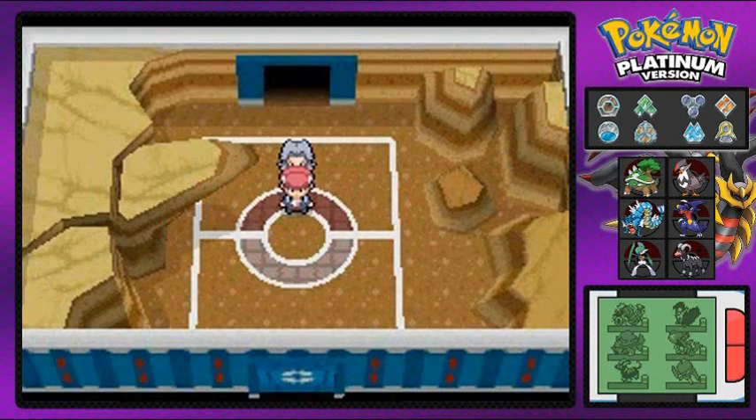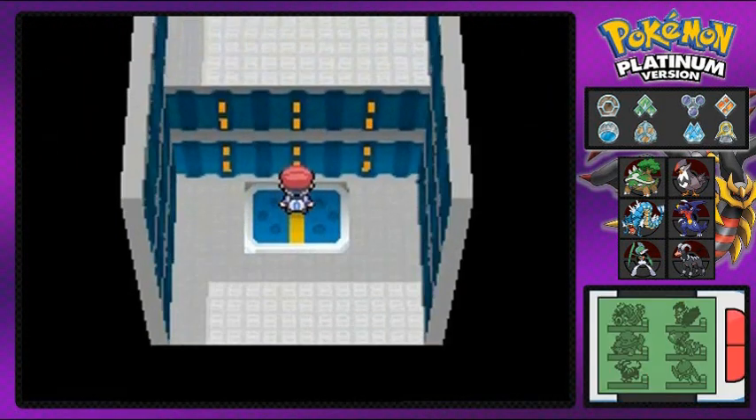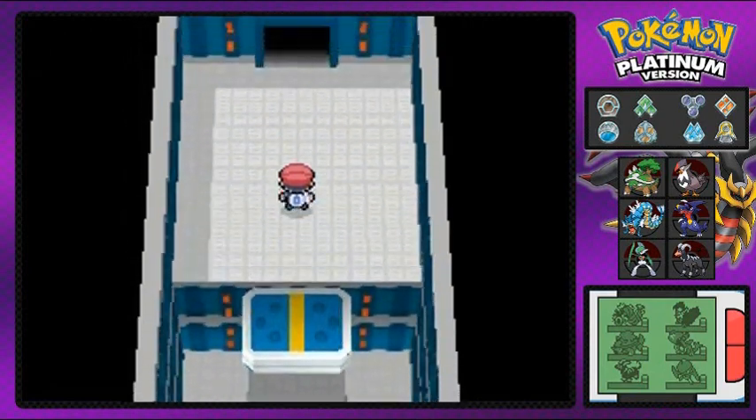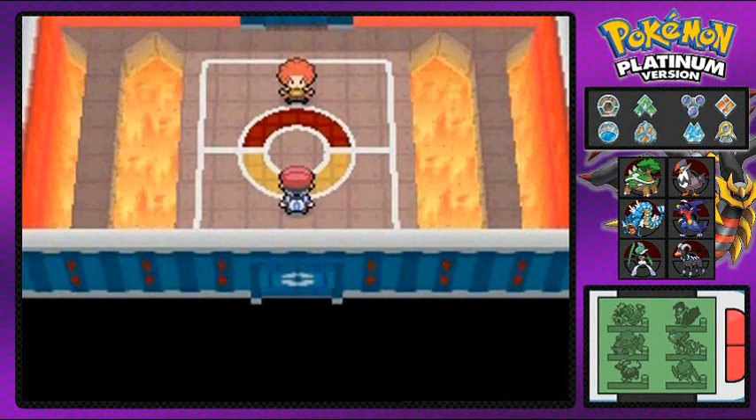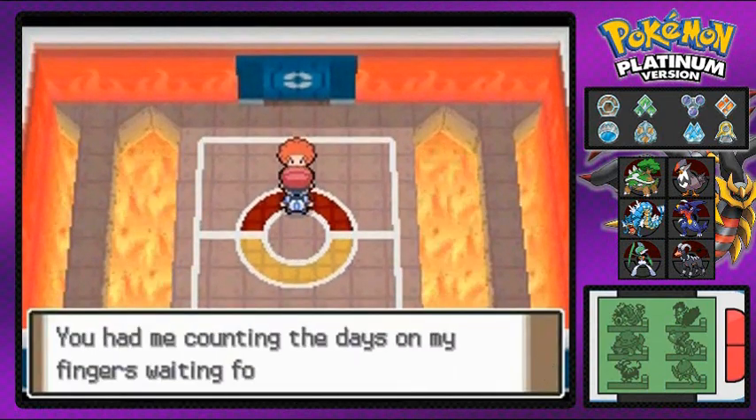What's up guys, it's me your badass host Draven, and welcome to another episode of our Pokemon Platinum Walkthrough. Here we are in the Elite Four and we're going to be going in for round three because we just defeated two of the easiest Pokemon trainers we've ever met. Not really, but they're the Elite Four — they did their stuff. Now here we are facing the easiest one.